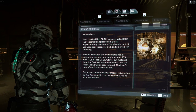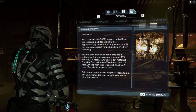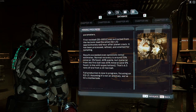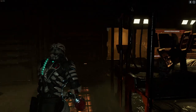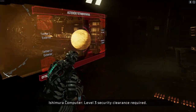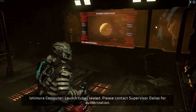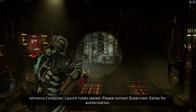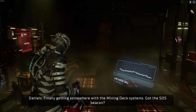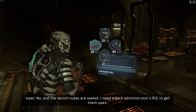Results succeeded even optimistic initial estimates. Normal recovery is around 35% mineral, 5% fossil, 60% waste - but material from the first ball was 65% mineral. That's 6.5 tons of ore from a 10-ton ball! Full production is now in progress. We still don't have level three - of course we don't. The launch tubes are sealed.